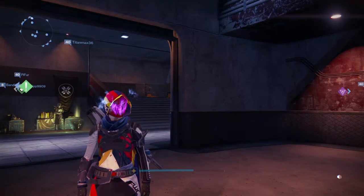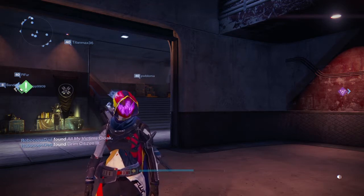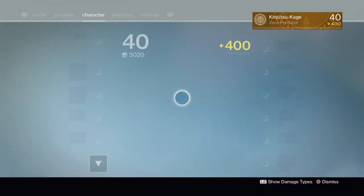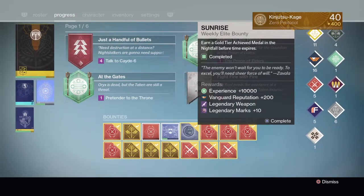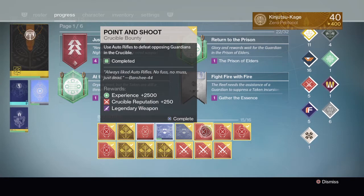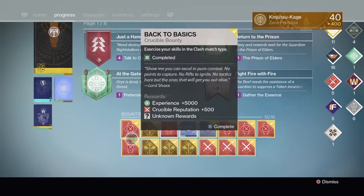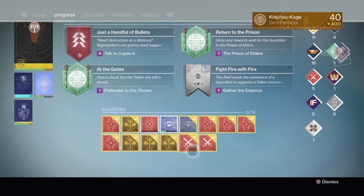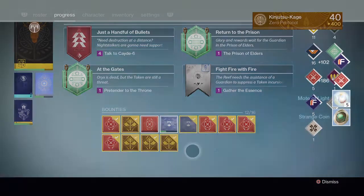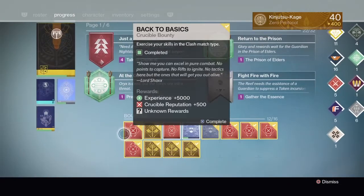Hey, what's up Guardians, my name is Delta Enforcer and I'm bringing you my weekly bounty opening video. On my alternate hunter this week I have all four iron banner bounties, the nightfall sunrise bounty, the auto rifle bounty, scout rifle, sniper rifle, the heavy weapon, the clash bounty — which is applicable for mayhem clash iron banner this week — and some random regular ones. Let's start with the clash bounty.